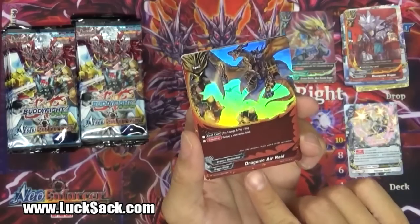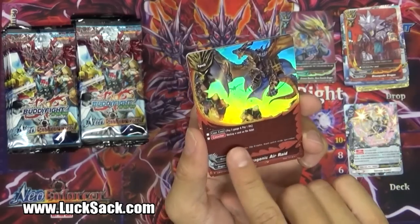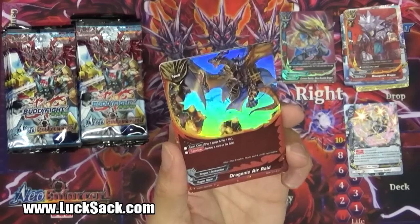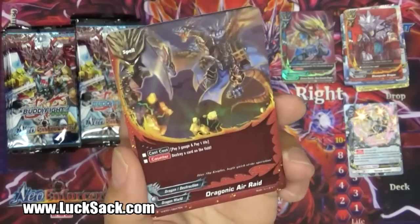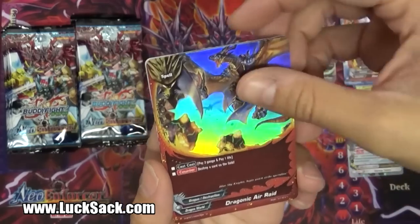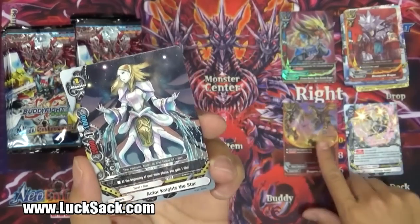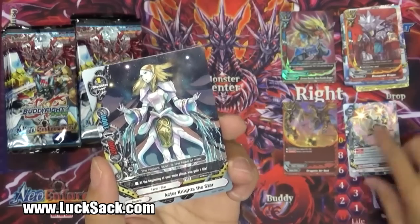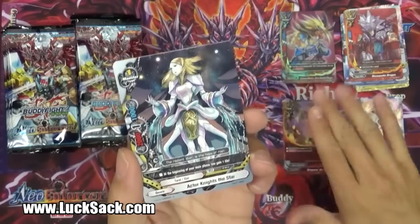We have a Foil Uncommon - Dragonic Air Raid. Pay three gauge and pay one life to destroy a card on the field. Really heavy cost - I'm not sure if this is going to be that effective of a card to run in a deck. If you pay three gauge and one life, that's taking a lot of resources. Good to see that they actually have foils on commons and then the rares have like a simple sparkle. I guess it's still good that they keep the foils.